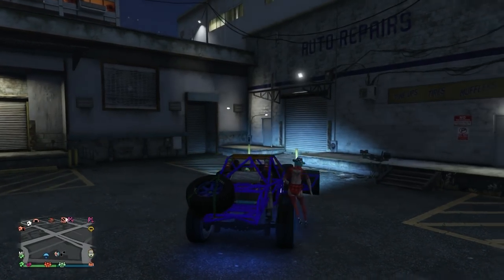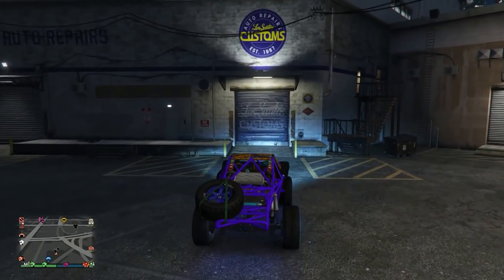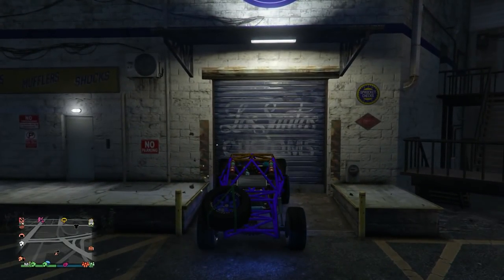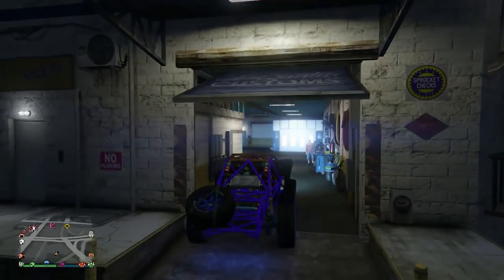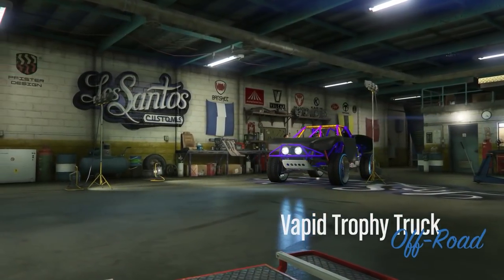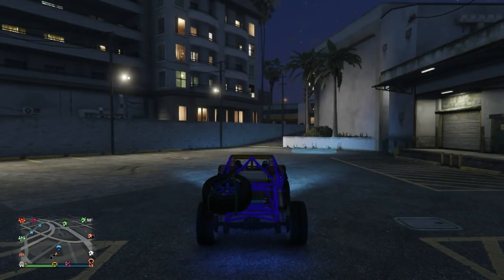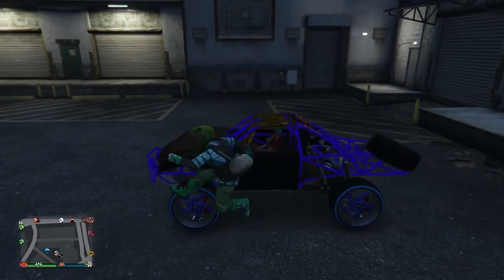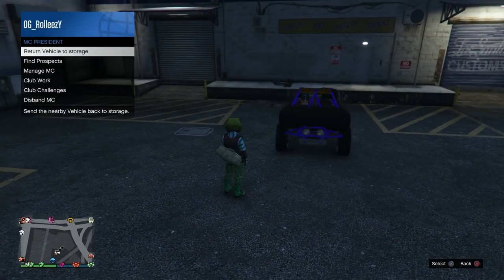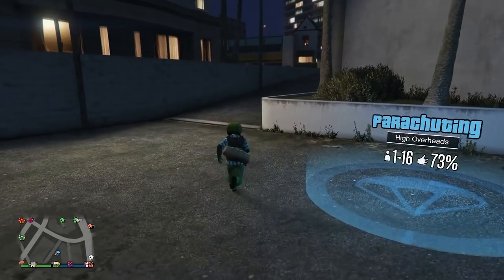Drive up, have your friend hop in, and do the same thing over again. Your friend holds down on the D-pad and flips left or right on the character wheel to get that alert going as you're driving into Los Santos Customs. Your friend is on the alert, you back out and get out of the menu inside the custom shop, hop out, and your friend will either slide over or not — doesn't matter.